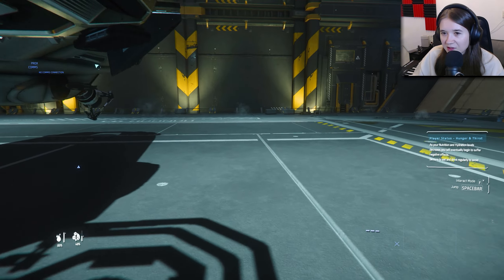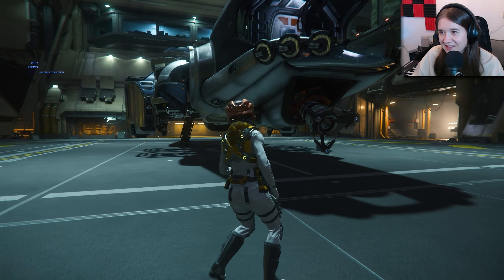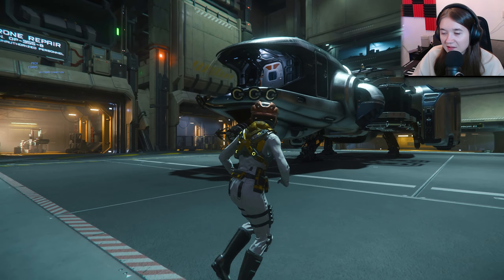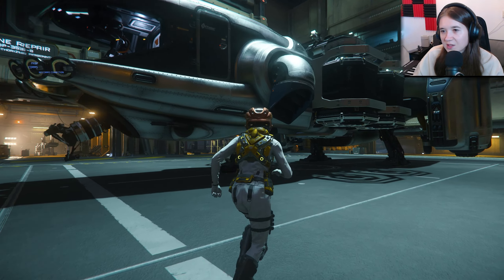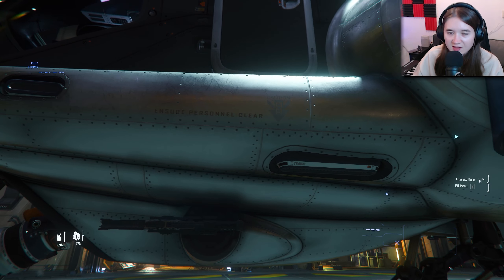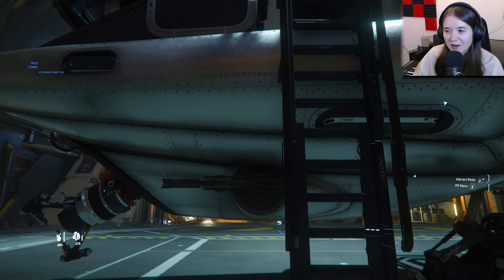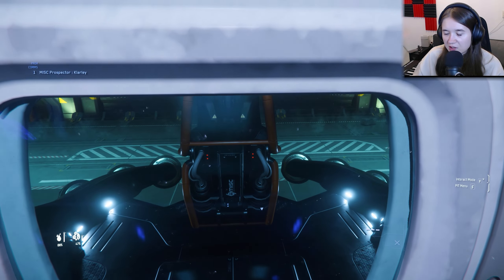So anyway, here's the Prospector. I really like it. I really enjoy the big wide cockpit window. The ship is pretty small — there's just one bed, there's a toilet, there's some sort of kitchenette area — but it's really cool for mining.